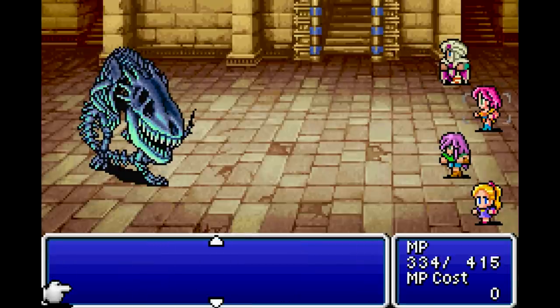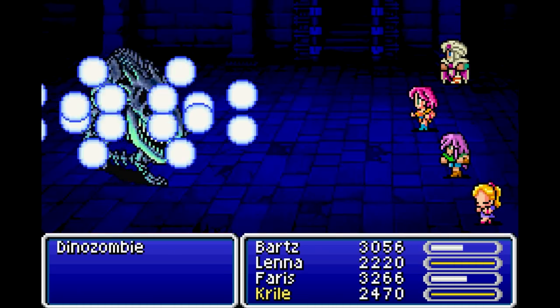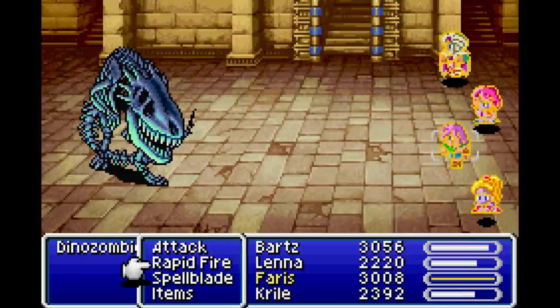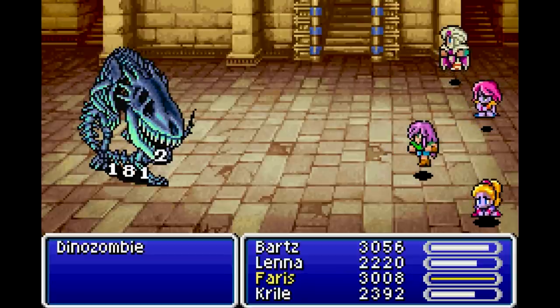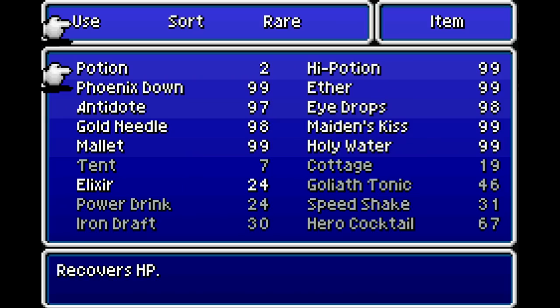Some extra Spellblade things can't hurt because he doesn't get Thundaga as standard. If I get the turn I'm going to use Mighty Guard anyway so I get into the battle with Float - if you're unlucky it can use Earthquake early so I think it's worth it. Oh damn it - let's finish it anyway.